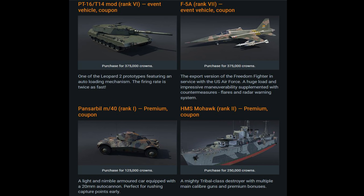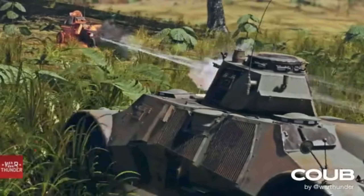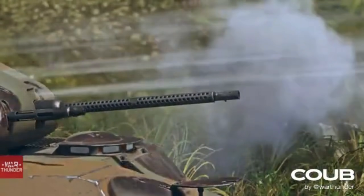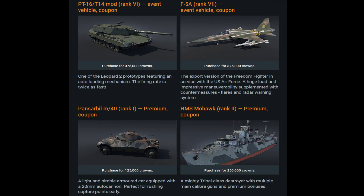The Panzerbill M40 is the lowest-level vehicle and you can probably get it by playing casually throughout the event. It's a premium Swedish tank — a light, nimble armored car equipped with a 20mm autocannon, great for capping points. It's only rank one, so not useful during events, but it's a cool addition that Sweden was missing. If I don't earn it, I'm definitely buying it.